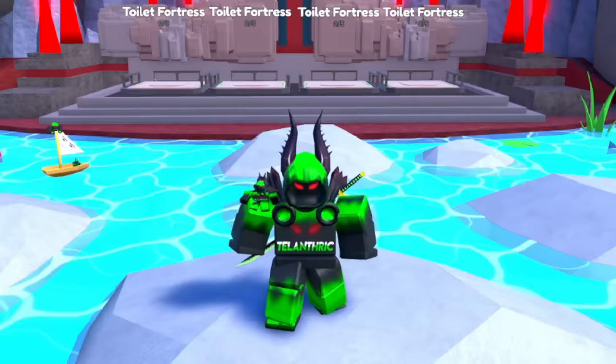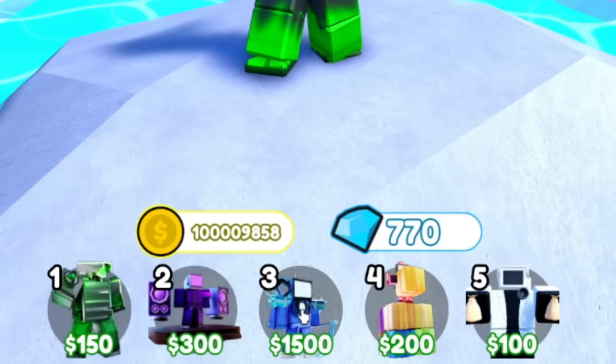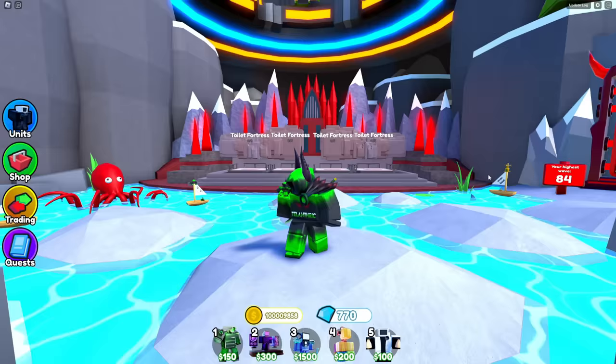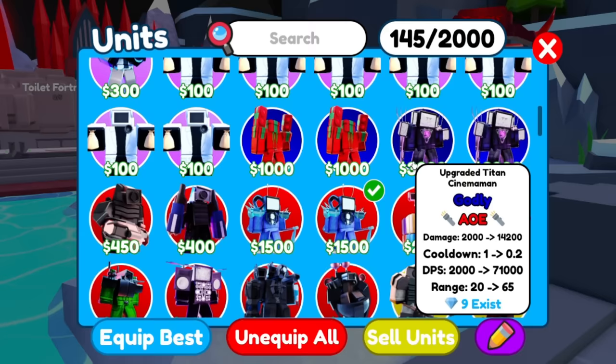Today I'm gonna use infinite money in endless mode but with a different strategy. I have the Sinister Titan TV Man and the DJ TV Man. If we boost him, he goes up from 60,000 to 90,000 DPS. This is actually the best unit if you have a booster unit like DJ TV Man, because boosted he does 90k DPS, which is higher than the upgraded Titan Cinema Man at 71k.